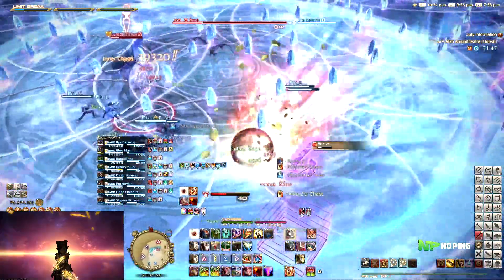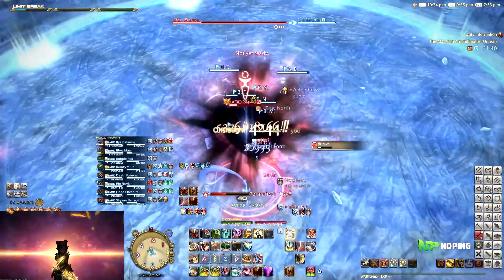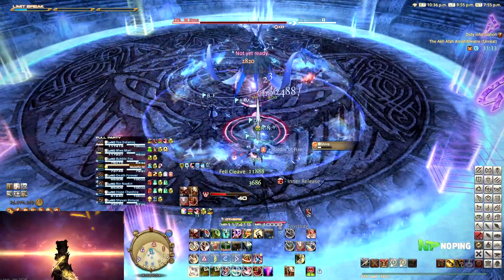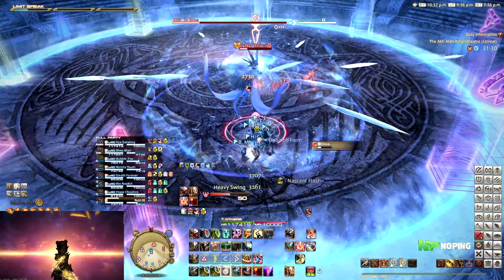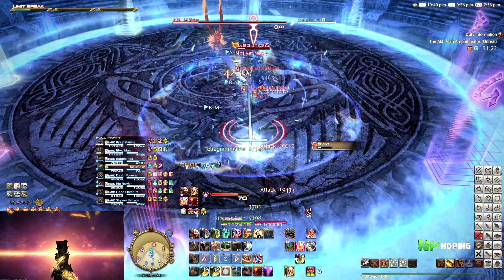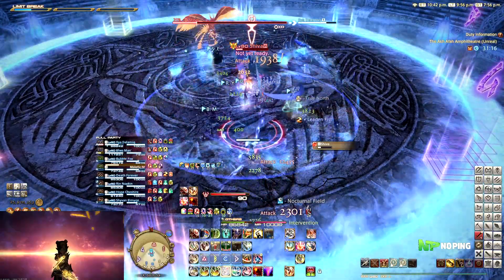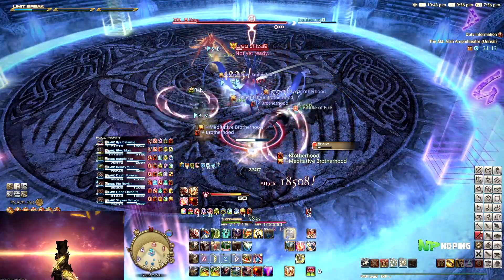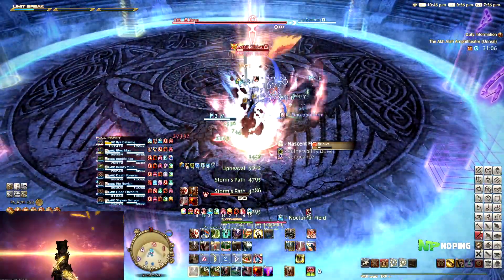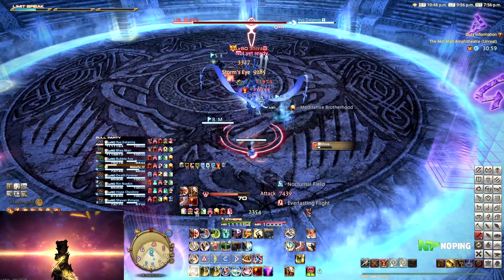Maybe instead of having an unsync button where you just undersize the party and stomp old fights, they'll make it so you can up-sync fights — so you can do older fights, old raids, old dungeons at current item level and current maximum level. Item level technically doesn't matter since there's an item level sync on Shiva Unreal, which I believe is 430. Basically, it would be really cool if they just up-synced the fights, because right now our jobs feel incredibly good to play with all the tools we have, and syncing down to an earlier expansion level makes us lose a lot of those tools, our job identity, and makes everything feel a whole lot worse.